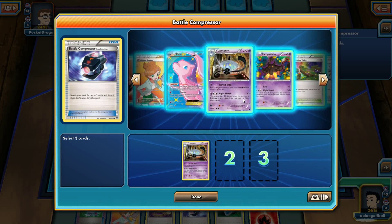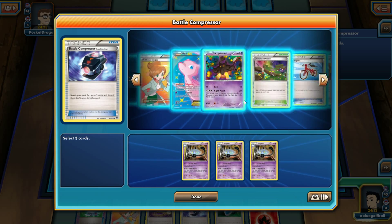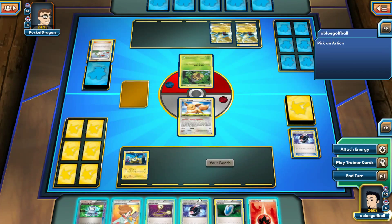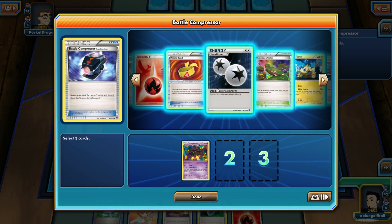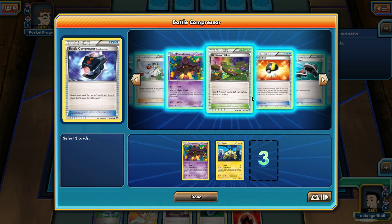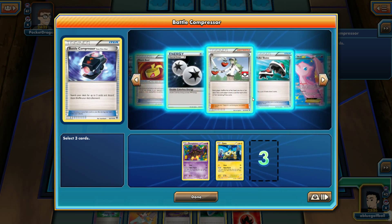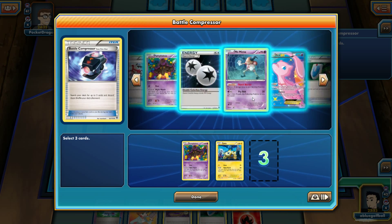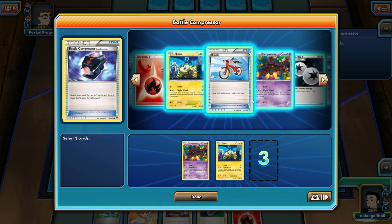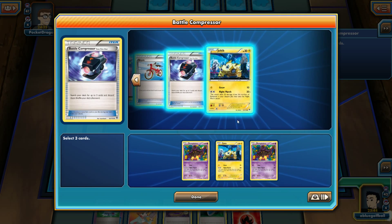I'm going to discard some Night March Pokemon — I want the Lampent first. I need to make sure Flareon is in the deck. Oh no — Flareon is not here! Flareon is prized! And the Lampent is prized too! That is not good. Let's get rid of a Pumpkaboo and one Joltik. We do need the Mr. Mime — I don't want to get hit with Overrun.